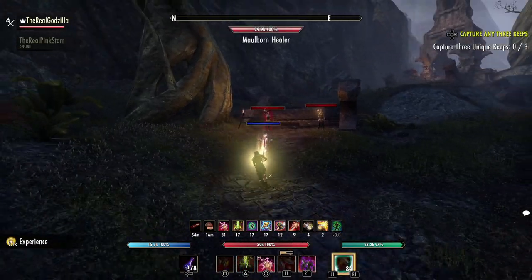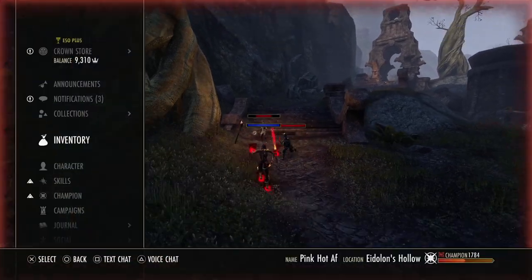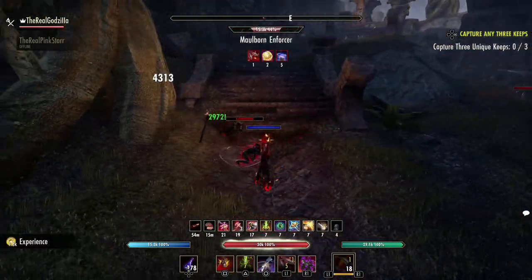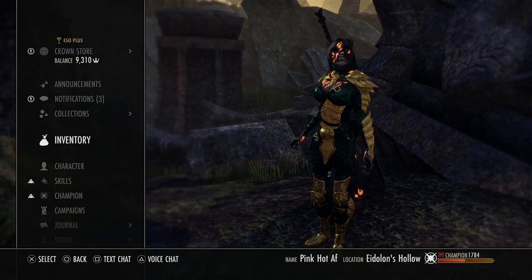Let's proc our Balor very quickly. All we do is hit our ultimate and our hands and feet turn red — that's how you know Balor's up, and it lasts for 12 seconds. It's just a very, very consistent solid set. Whenever you go offensive and use your ultimate, you're automatically going to gain a lot of weapon damage and penetration. Balor is one of the best monster sets right now in PvP and I highly recommend you get it.